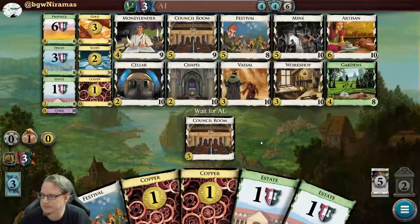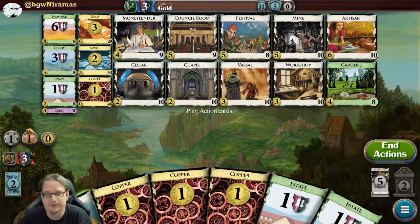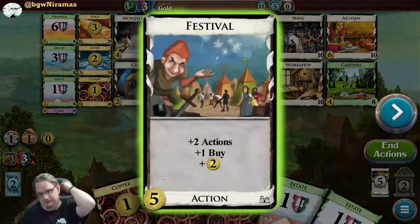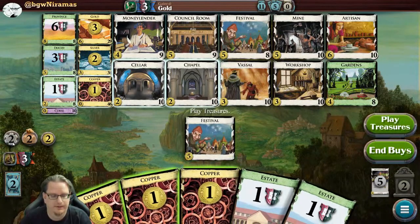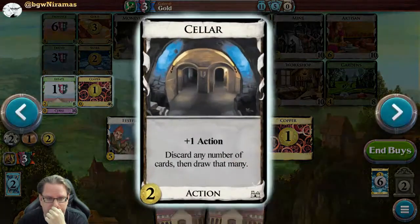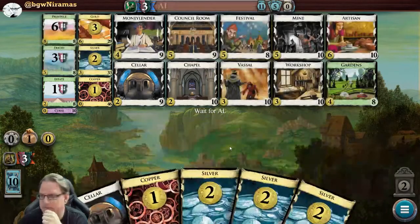Having two Festivals seems pretty good, and since I'll keep trashing my copper I won't have a huge deck, so I don't think I'd go for Gardens. I bought a gold. I don't want too many Festivals without enough action cards. I played Festival, it took one action but I have two, and now I have two buys. Let me play the treasures and buy a silver - I have another buy from the Festival. With two remaining, let me get a Cellar - I think that's pretty good.